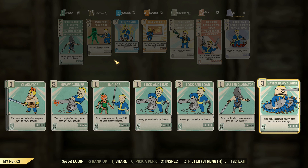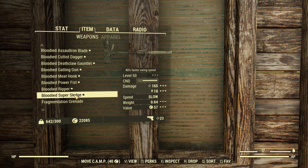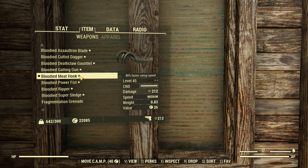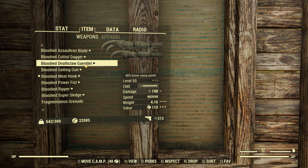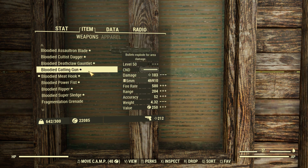Just to show you what this thing is like with all unarmed and all Gladiator perks, this thing is doing 212 damage, which is pretty good. We could get more with Bloody Mess, but showing this off compared to a Power Fist doing 190 - yes, we're actually out-damaging a Power Fist, and even a Deathclaw Gauntlet seems to pale in comparison.